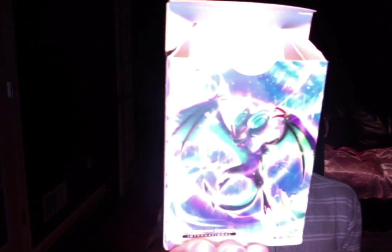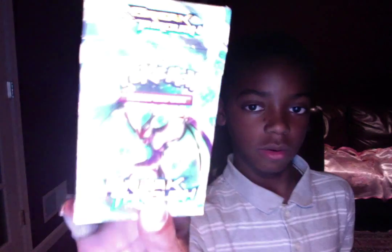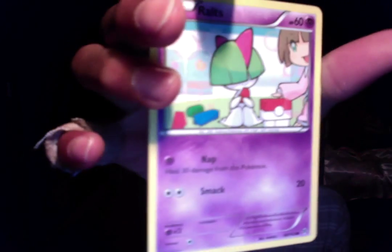Oh my gosh, it's like a new fresh pack. Here's the deck box — got a Noivern and then another Noivern. So I'm setting the Pokemon map. We've got four Psychic-type energies. A Gengar, like I said. And Darkness-type energy.